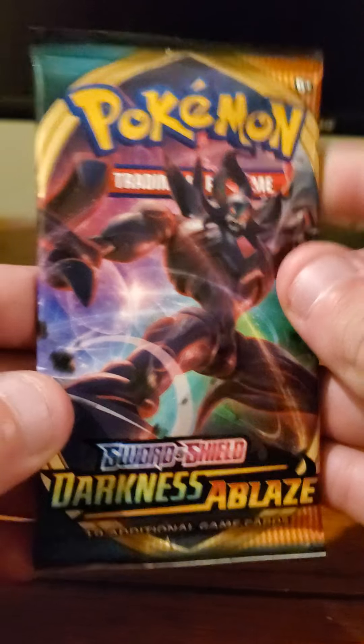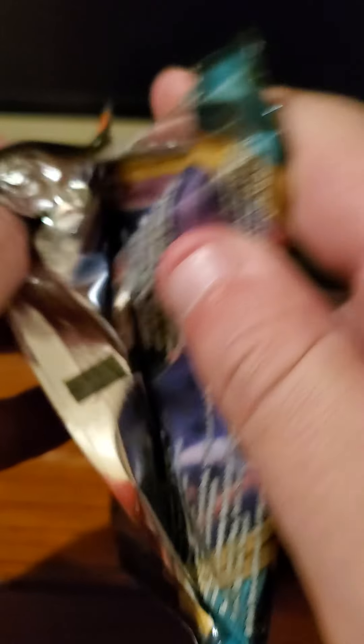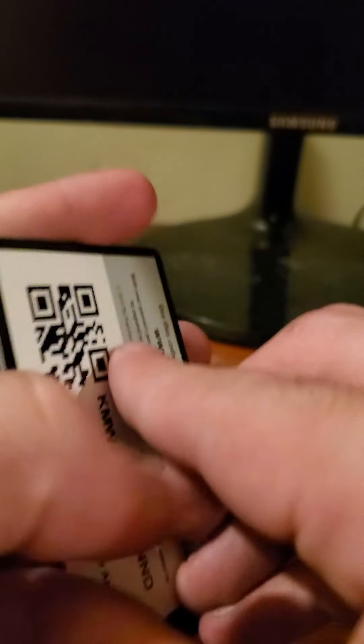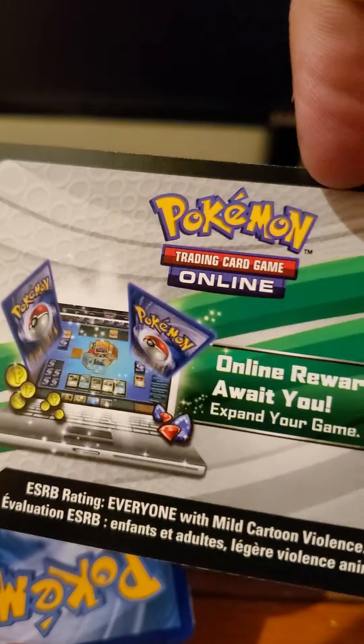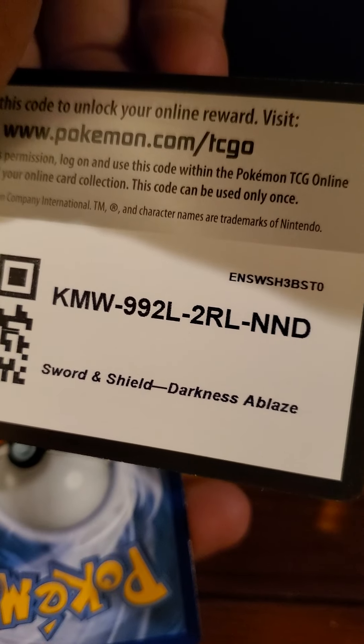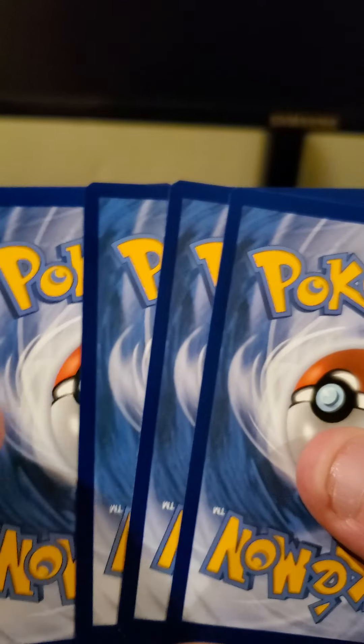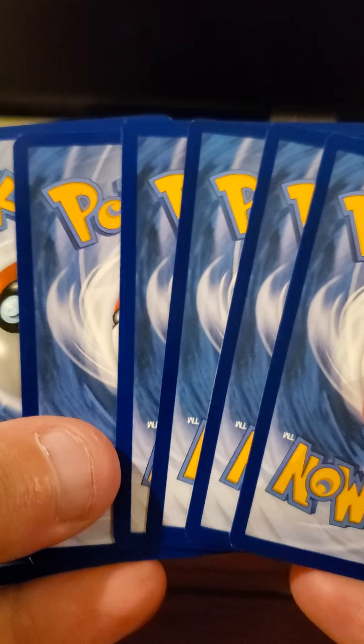Fifth pack — Battle Styles. It starts with Rowlet, Skwovet, Cacnea, Bronzor, Salandit, Metal-type energy, Rapid Strike Scroll of Swirls, Passimian, and Doublade. The reverse holo is a Rapid Strike Scroll of Swirls, and the rare here is a Drampa.